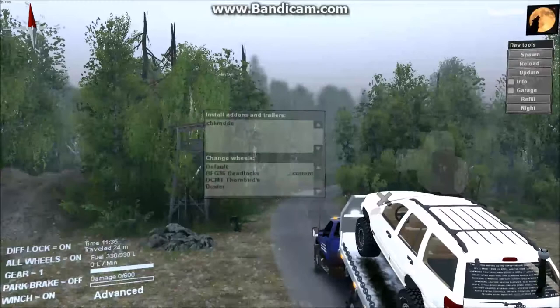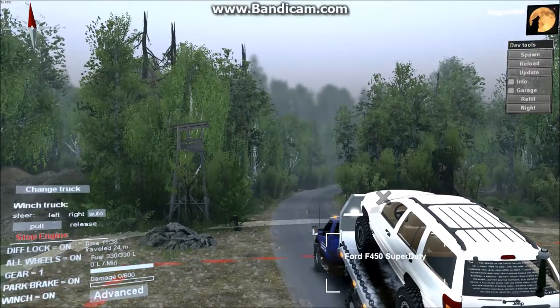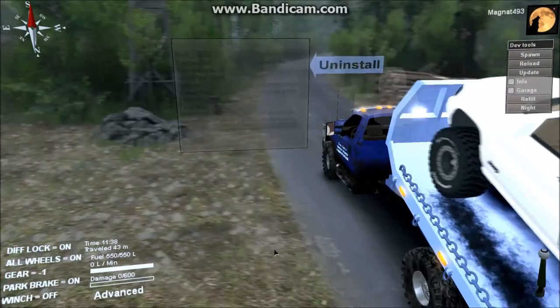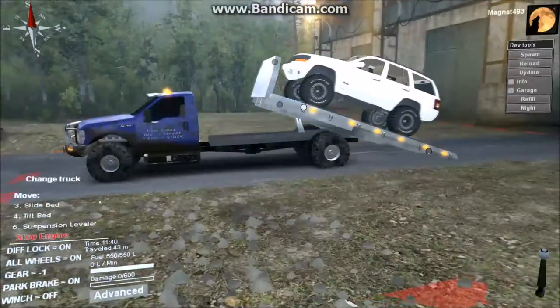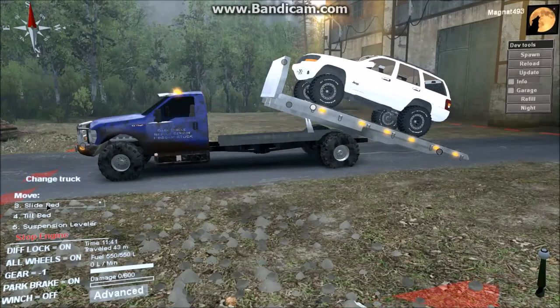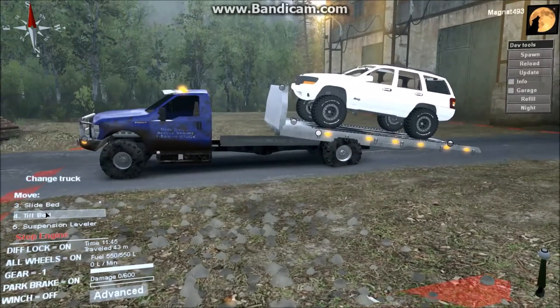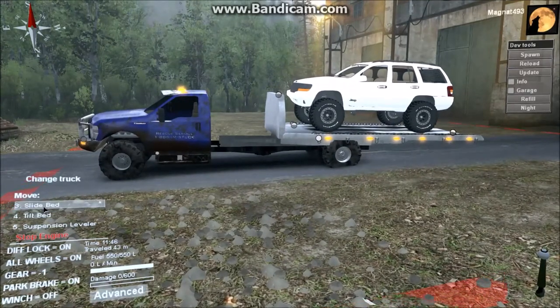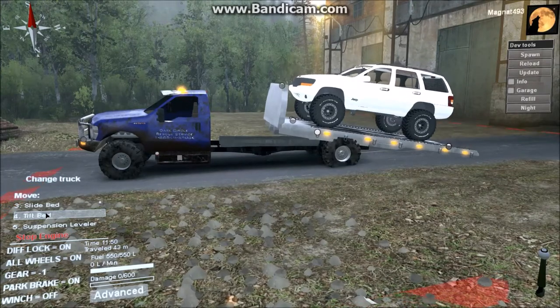We're on! All we've got to do now is change back into the Ford, hit the advanced menu, and tilt the bed flat, then slide the bed forward. I've run into a bit of difficulty there — I'll tilt the bed again.